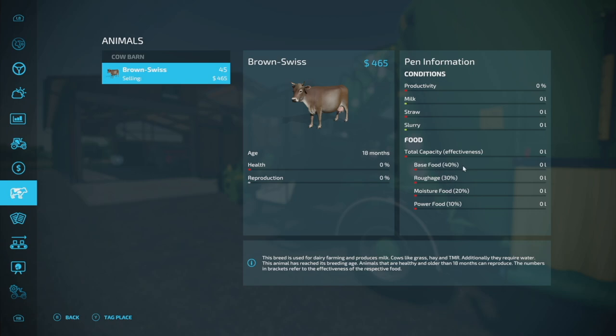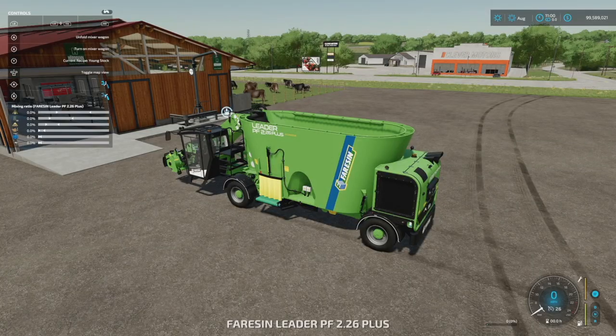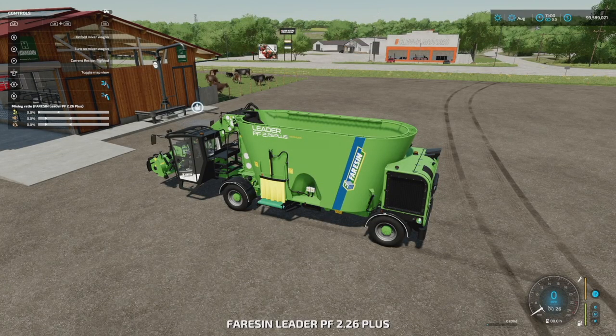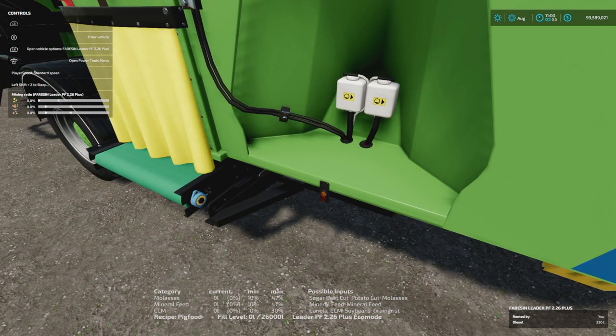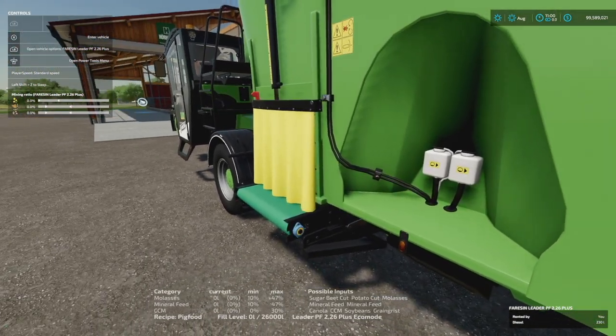There's another mod releasing alongside this — the Animal Food Additions — which we'll cover in a separate video. We also have a dairy cattle recipe, and a pig food recipe: sugar beet cut, potato cut or molasses, mineral feed, and then canola or CCM or soybeans or green grist — giving you your total amount at 47, 47, and 30 percent.